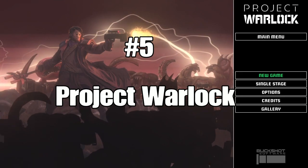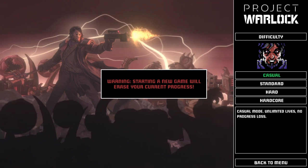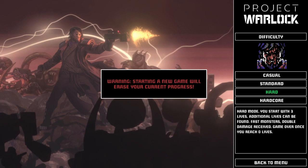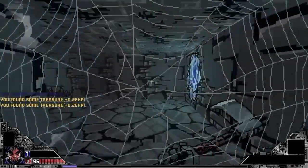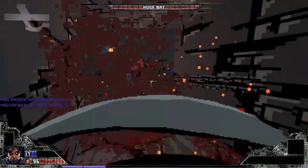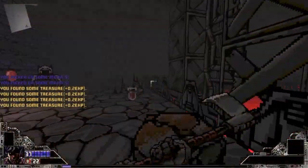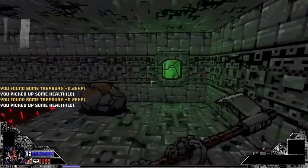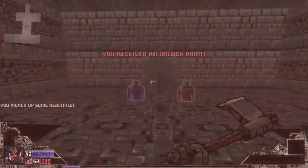Last but not least, we have Project Warlock. This game is probably the best Doom-style game I have come across. It also has multiple difficulties, with hardcore being absolutely brutal. When you start off in the tutorial, the gold is not currency — you use the gold to get experience. You'll find upgrade points in secrets mostly; they give you one for free right at the start, but most of them are found in secrets.